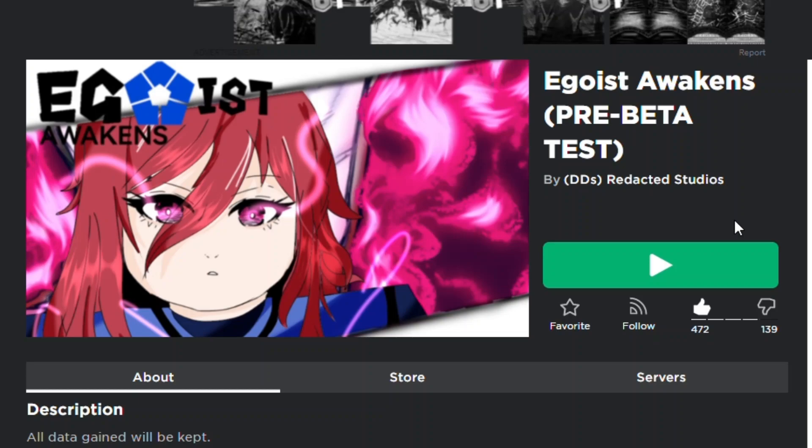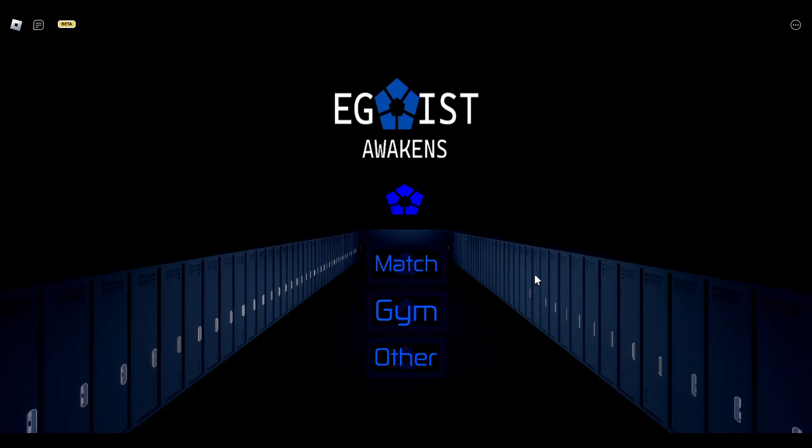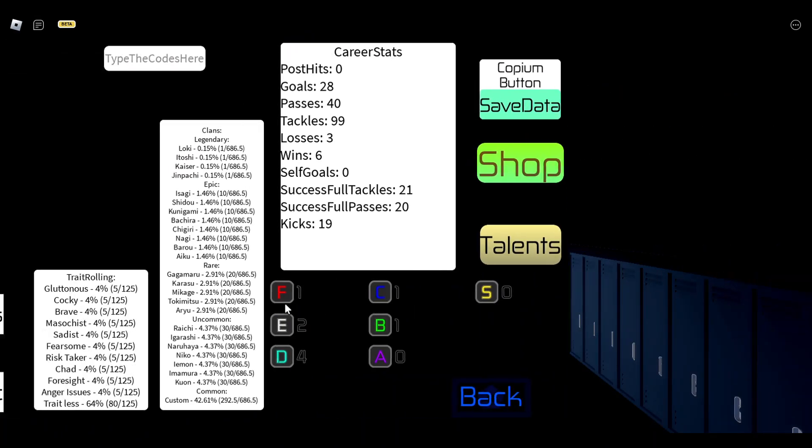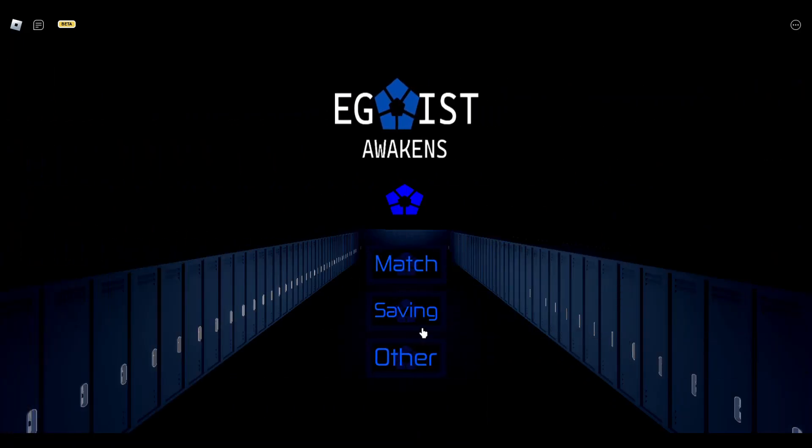Without further ado, let's get into the video. First off, I want to show everyone how to get their own clan. If you click on 'Other' here, you'll find your career stats, all the clans, and all your traits. Currently I'm traitless, but I'll leave codes in the description for you guys to roll something good, and also the Trello link so you can look at what's good for gym training.